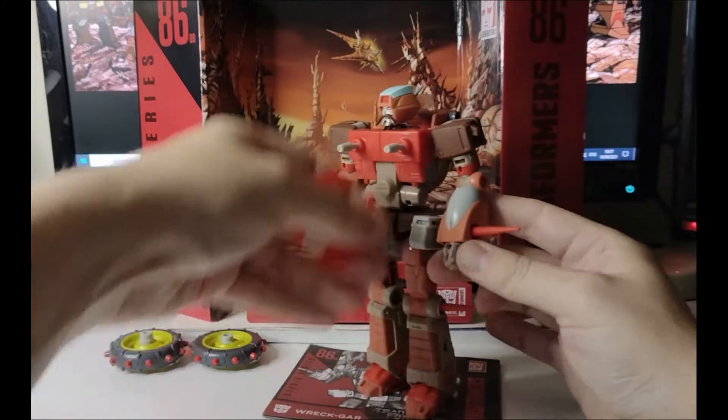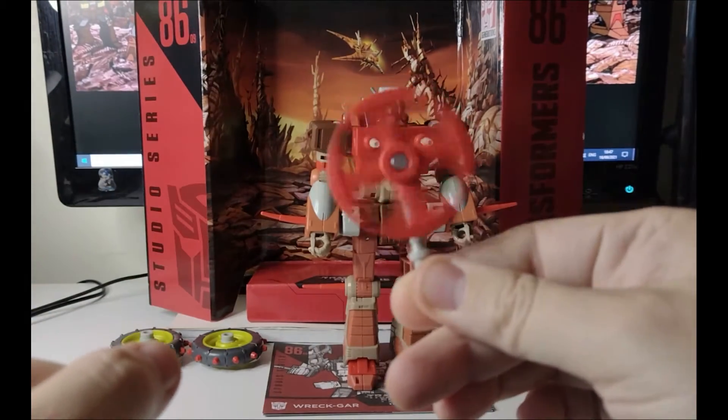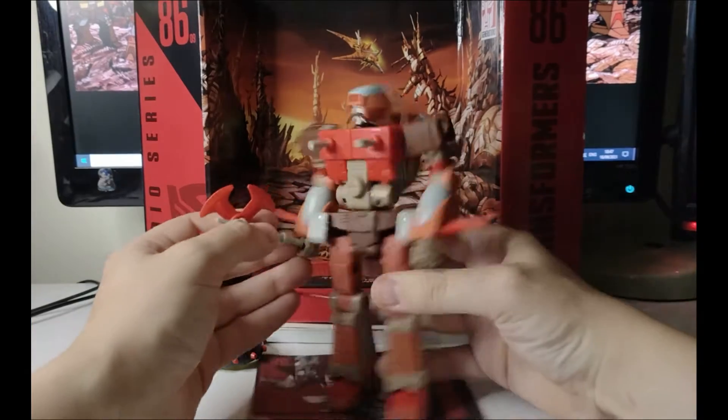He comes with his axe. I think all the Wreck-Gars have come with an axe actually. There's his axe. He's battling Springer - it's in his right hand.